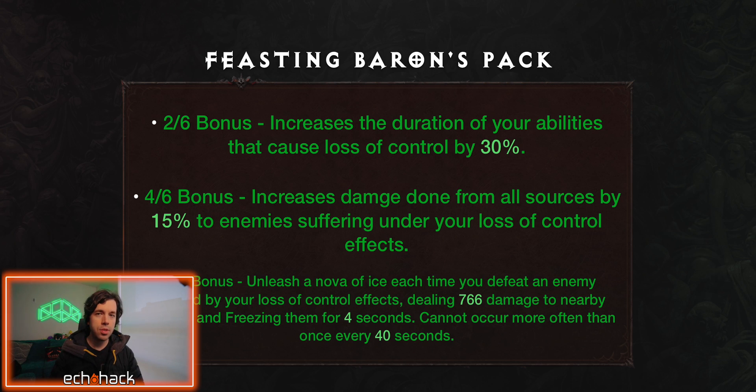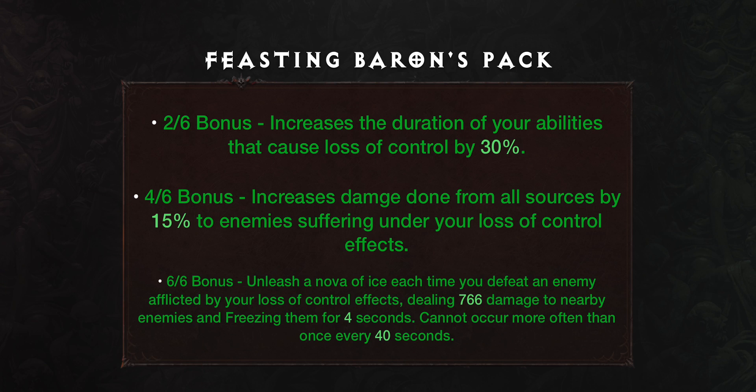Feasting Baron's Pack, or Barrens for short, is a set best used for PvP-focused builds around loss-of-control effects. Loss-of-control includes skills that stun, slow, and fear opponents. When used correctly, Barrens gives you incredible amounts of cooldown reduction, enabling you to become a PvP powerhouse. The 2-out-of-6 bonus increases the duration of your abilities that cause loss-of-control by 30%. The 4-out-of-6 bonus increases damage done from all sources by 15% to enemies suffering under your loss-of-control effects. The 6-out-of-6 bonus unleashes a Nova of Ice each time you defeat an enemy afflicted by your loss-of-control effects, dealing 766 damage to nearby enemies and freezing them for 4 seconds. It cannot occur more often than once every 40 seconds.